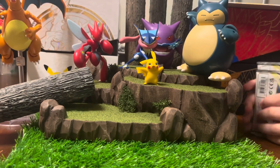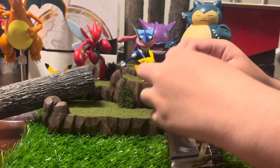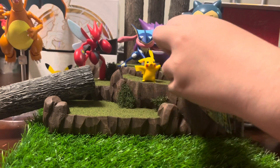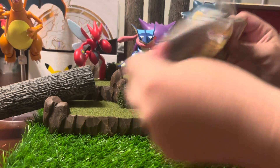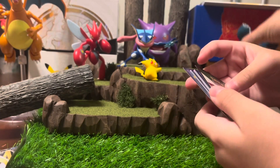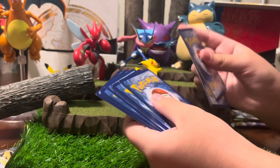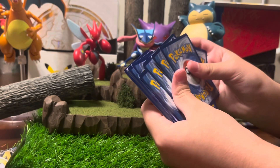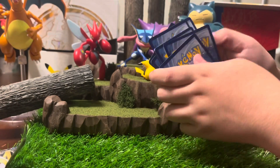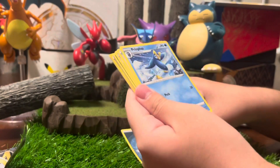So we're going to crack these open. Lonnie, since you're younger, go for it. I'm going to open the Charizard one. Crack that sucker open. Oh, Snorlax down, Pikachu down. No. I think it's 4. Yeah, it's 4. Let's go.